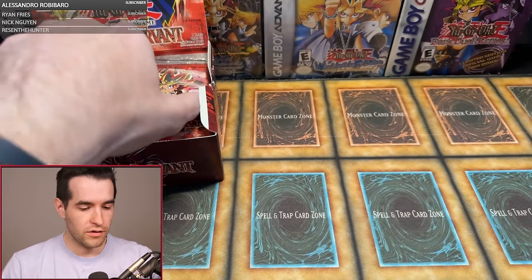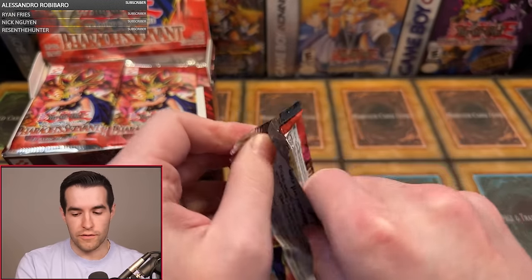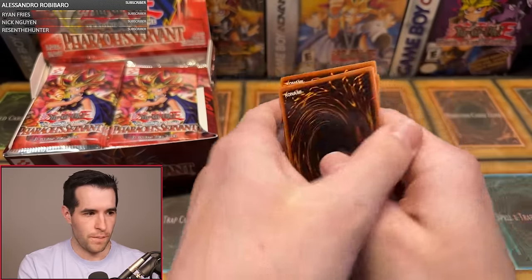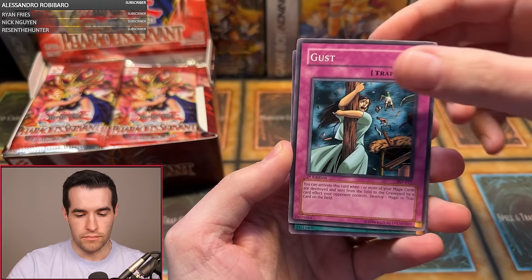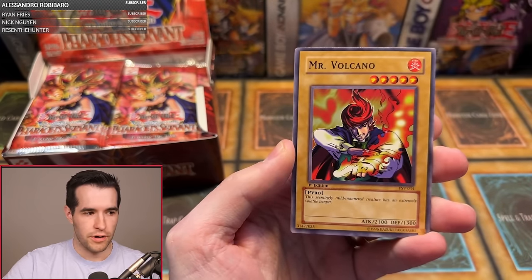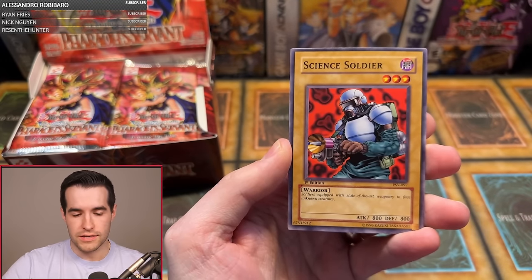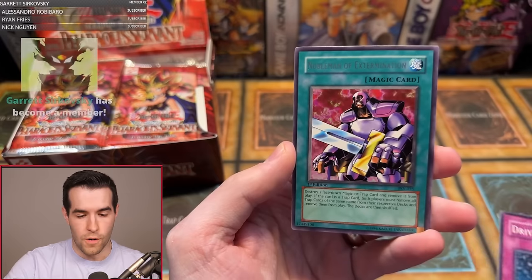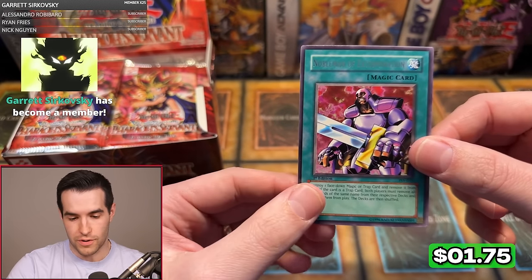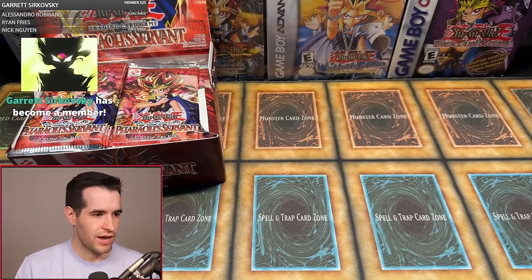On to the next one — Mark F. First Edition Pharaoh's Servant. We have Garuchin Kuwagata, Souls of the Forgotten, Gust, Insect Barrier, Mr. Volcano and that Fiery Finger, Gradius, Science Soldier, Driving Snow, and a Nobleman of Extermination. One pack magic for Mark did not come through this time — you'll get a few bonus foils though.